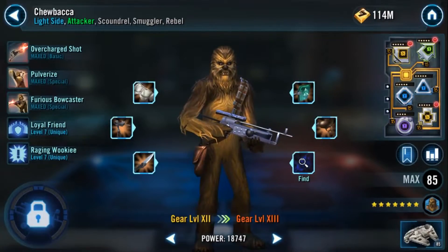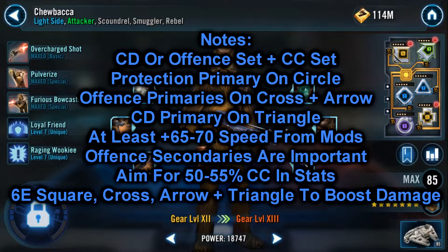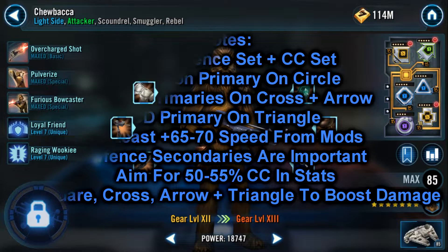Moving on to Chewbacca. For him you're going to want either an offense set or a crit damage set with a crit chance set. My personal recommendation is offense, but either are perfectly viable and it can be situational, so look for your best secondaries when making the choice. For primaries you're going to want protection on the circle, offense on the cross, crit damage on the triangle, and either offense or speed on the arrow — go for offense unless you cannot meet the minimum speed goal. For secondaries it's similar to Han, with the primary goal being offense with a little speed. Aim for at least 65-70 speed from mods and at least 50-55% crit chance, then go all in on offense.